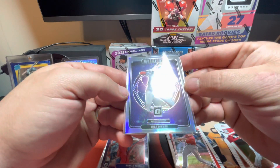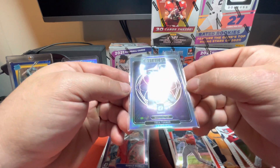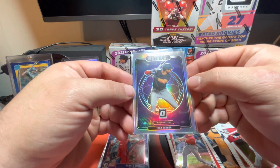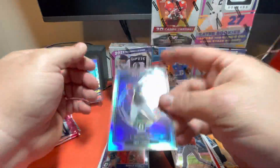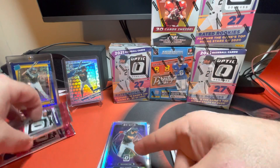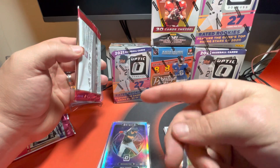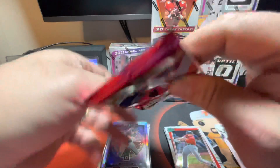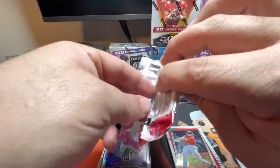Centering on it is pretty good — maybe a touch thick on one side, but that's pretty close. It's not numbered. That is a really good looking card. I went ahead and bought a Mike Trout, a Ronald Acuna Jr., and a Shohei Ohtani like that. Those will be coming in the mail in the next week or so — I'll be sure to show those on my channel when they arrive.